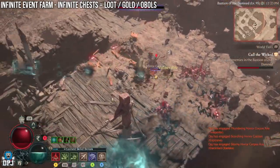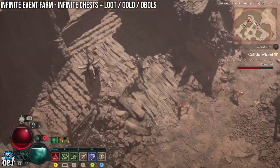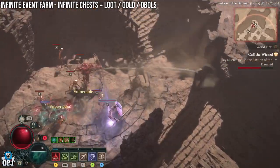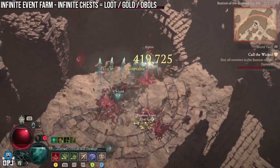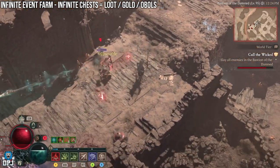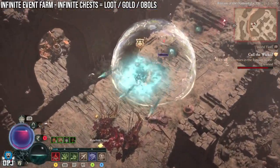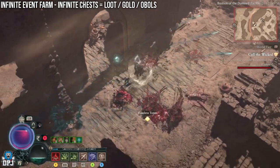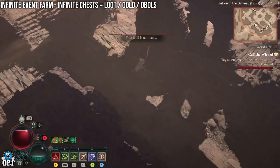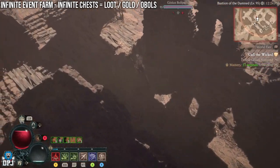Don't forget that event chest can drop any kind of item — legendaries, ancestral, sacred — you name it. So it's a great spot for loot, a great spot for gold, and a great spot to farm individual aspects by spending those ovals at the gambler. I'm not sure how long this will stay as it is, but I've done this for two or three hours and the event has almost always been available. If it's not there when you arrive, fast travel back to town and come back again until it appears.